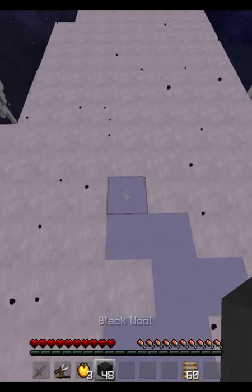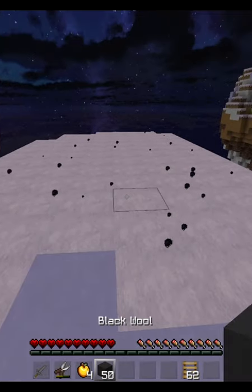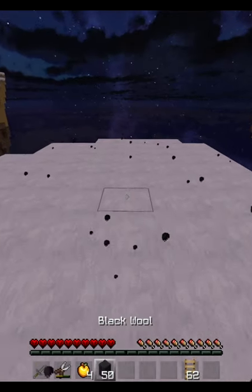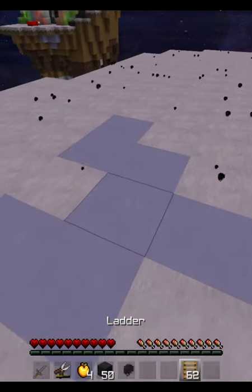In order to pull off the block ladder emoji, there's a few things you have to practice. The first is being able to hotkey from your blocks to your ladders really quickly. You can practice that while either drag clicking or butterfly clicking, or if you're really good at switching hotkeys, you can just straight up double click.